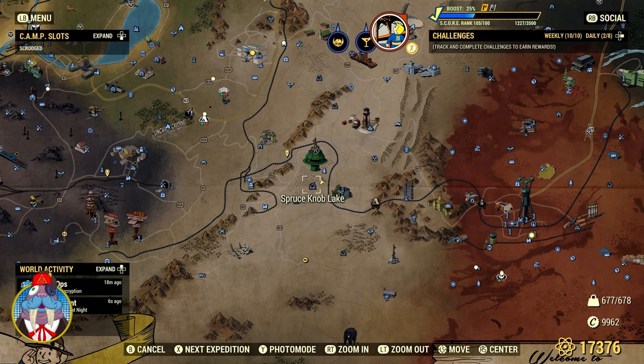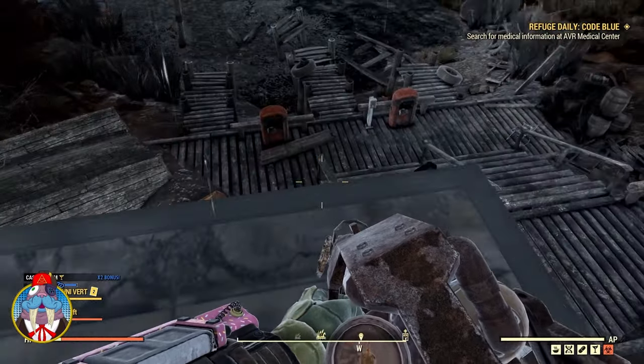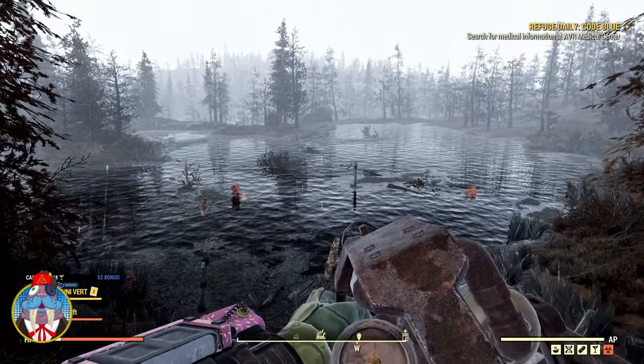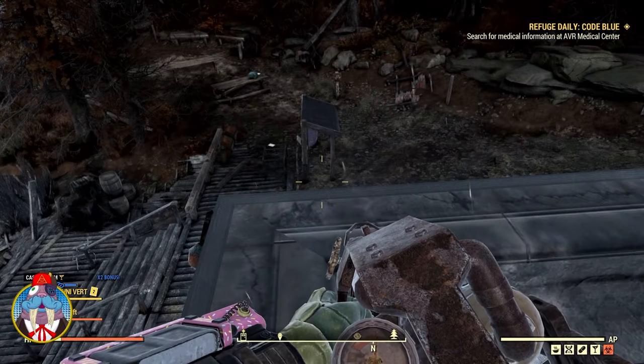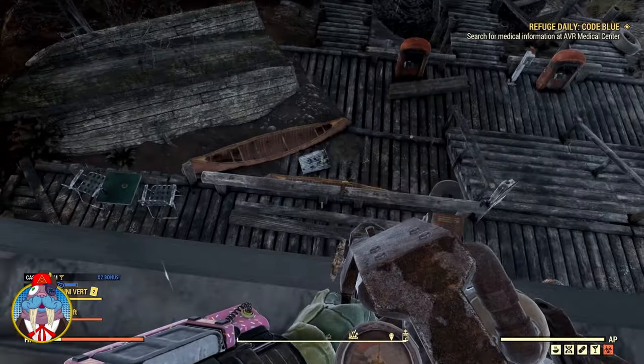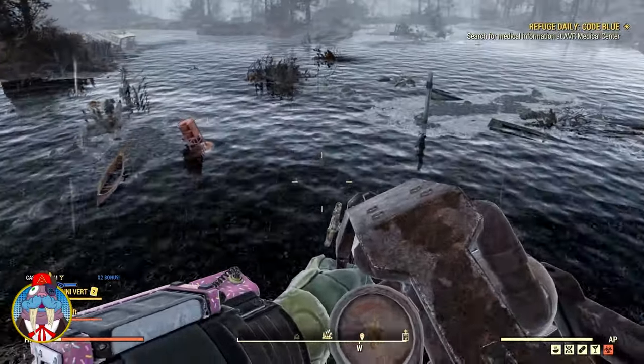The first location is Spruce Knob Lake. Where you actually spawn in is a little bit to the right of this area, so you'll have to walk over to it. When you spawn in, you can jump or walk out just a little bit and look to the left and you'll see a campsite. Most people know this location because they've had to come here for a challenge where you have to swim. The whole point is that she pops out of the water and scares you. All I have to do to get her to come out is go down in here and keep going out until she pops up.